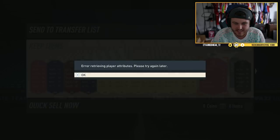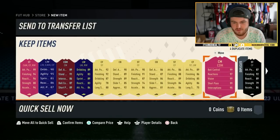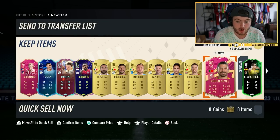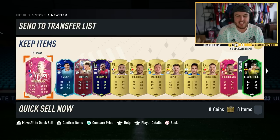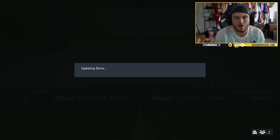Ruben Neves — oh that's annoying, four-star skills, five-star weak foot. I forgot I can't see his stats. 93 pace — everything's undefined. 99 ball control, 97 reactions, 99 short power, 95 interceptions — that card looks really really good. And obviously it's a premium as well, which is nice. It links to everybody. Griezmann and Ruben Neves, will absolutely take that — thank you very much.